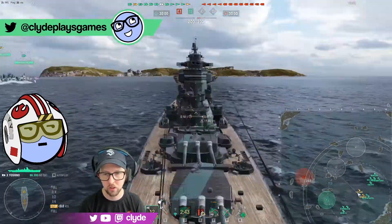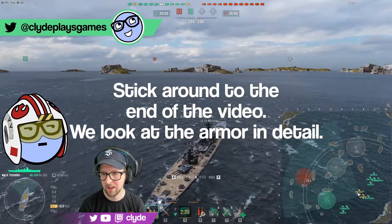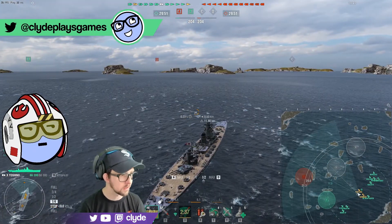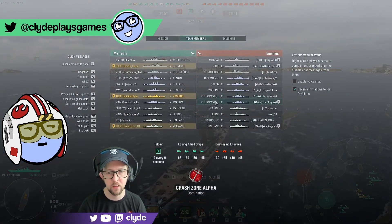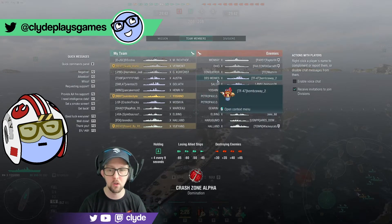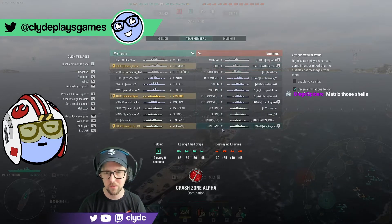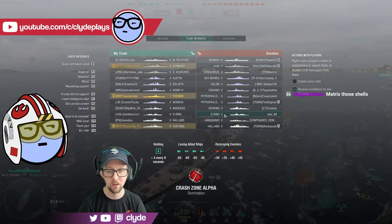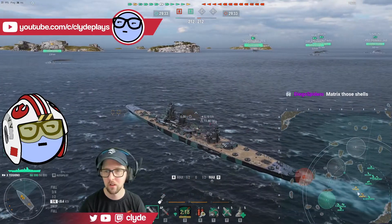We should have looked at the armor profile. We do know that Yoshino gets citadeled pretty easily by powerful ships with good guns, so we want to be careful about people like these two Petropavlovsks. We want to be careful if we get too close to a Des Moines — we should be able to stay out of range. Ohio is going to be a problem for us. And even Elbing is probably going to be able to citadel us if he catches us out of position.